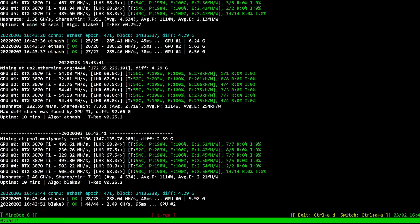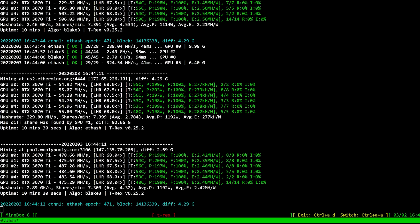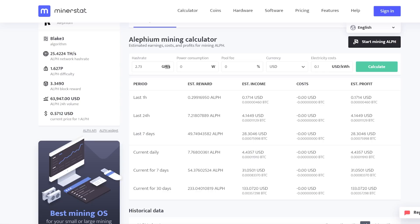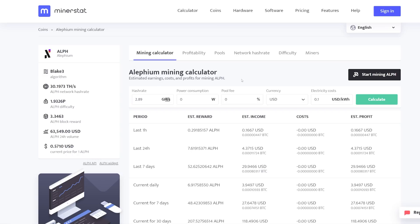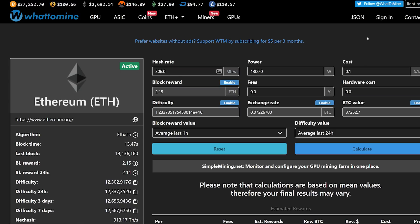Let's compare. My 3070 Ti rig is getting about 2.89 gigahash on Alethium. On the Miner Stats Alethium mining calculator, I'm able to make about $4.37 USD, or about 7.6 Alethium coins every 24 hours, which is really good.